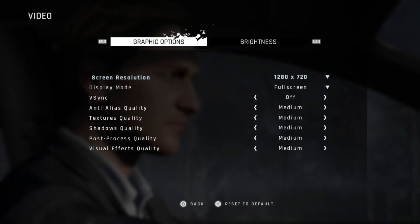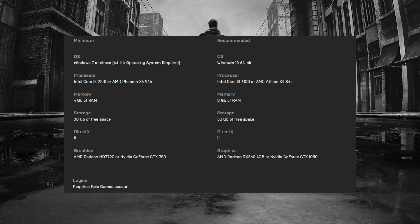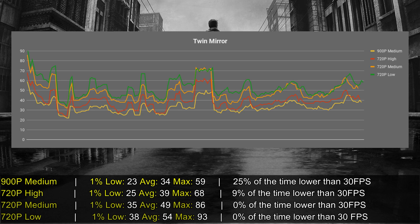We are here today to check on performance on the MX-130, and my recommended settings for you to use is 720p using median settings. Looking at the requirements, they don't ask anything special. For the minimums they require a Phenom X4 or a Core i3, 4GB of RAM, and the AMD Radeon HD 7790 or Nvidia GeForce GTX 750 — pretty old and weak GPUs. Nothing special in the requirements; most of their storytelling games are quite accessible.